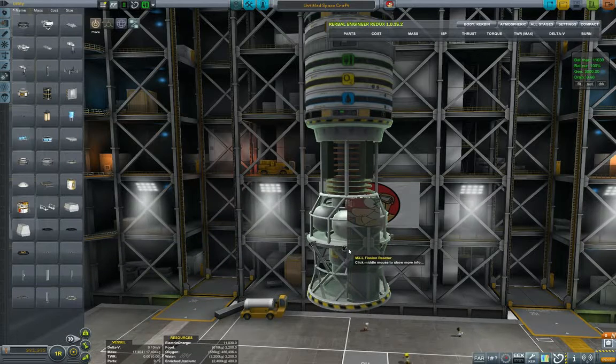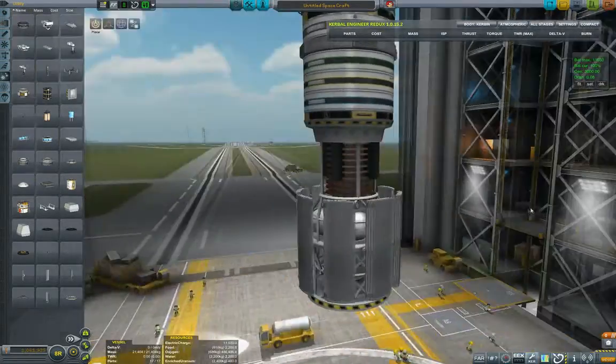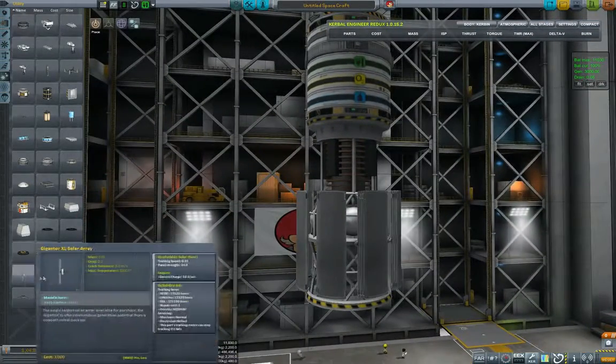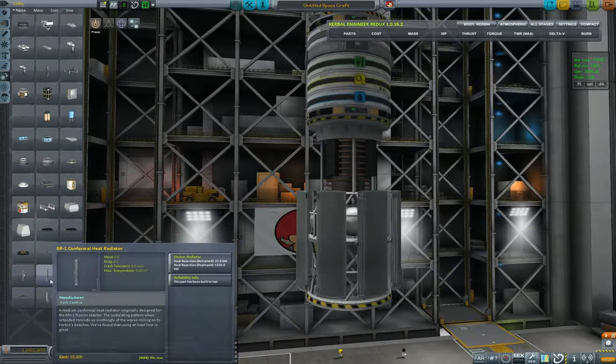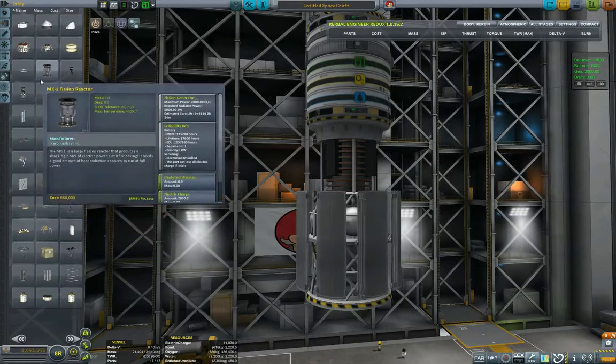I could use the MXL - let's put the biggest one, why not. I do over-engineer all of my craft, so why should this be any different. Let's put the radiators on. Now this looks more like it - just checking how much heat they radiate and what core it radiates.